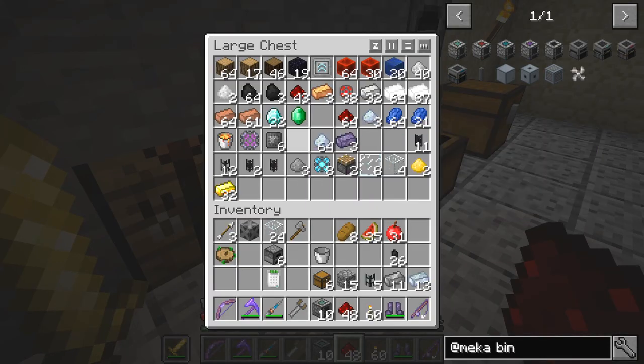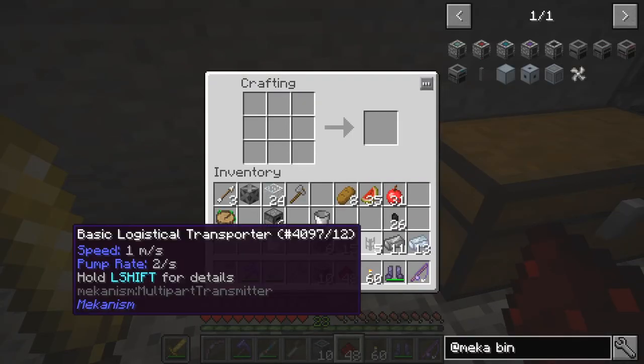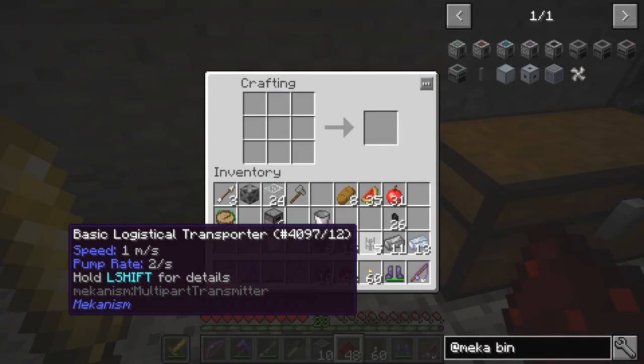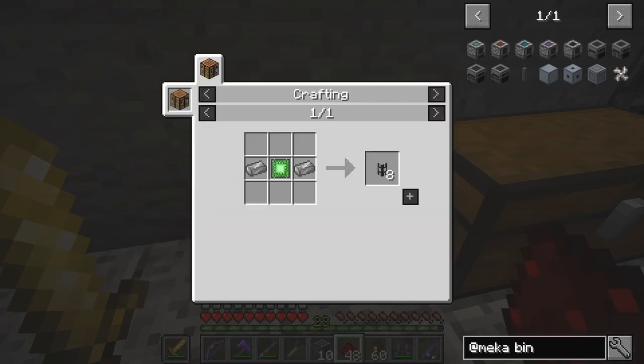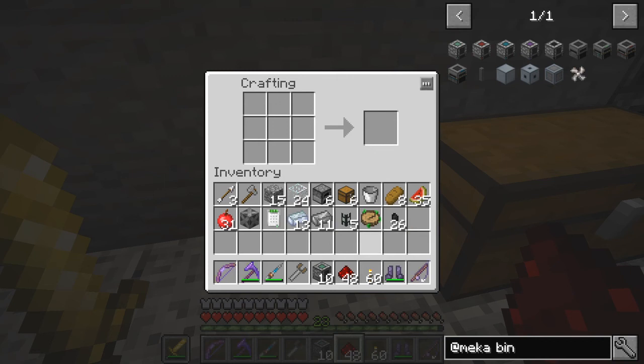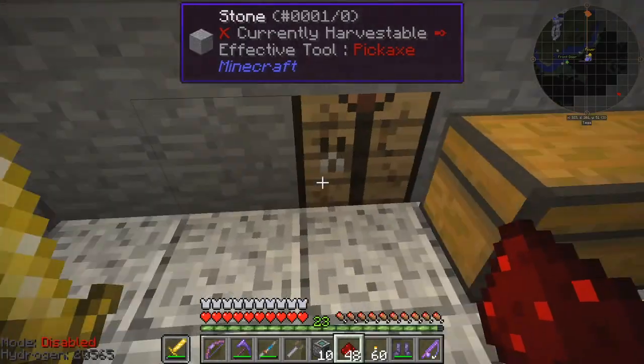We need to make sure we've got enough basic logistics transport pipe as well. Let's make some more — I think we'll need ten of these. Let's have a look: two steel ingots and these again. We should have basic control circuits now — another ten made.